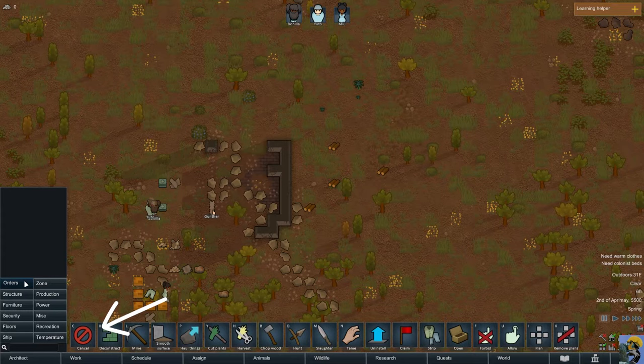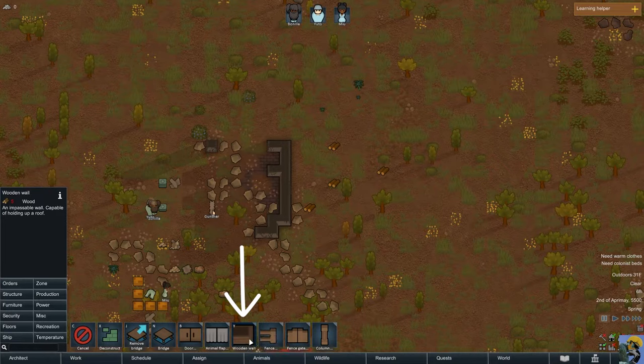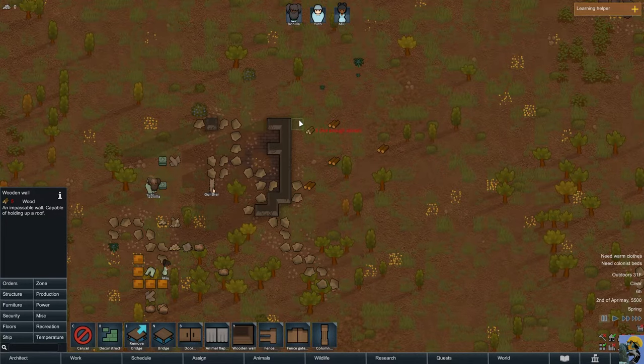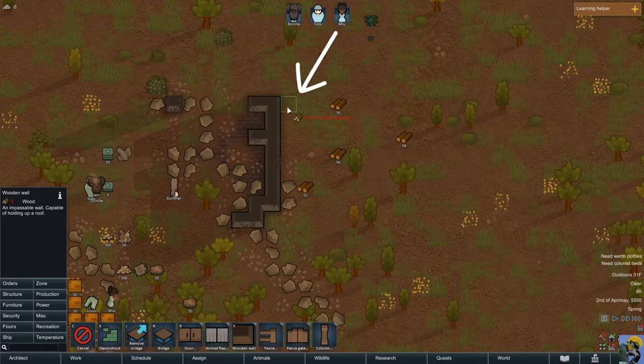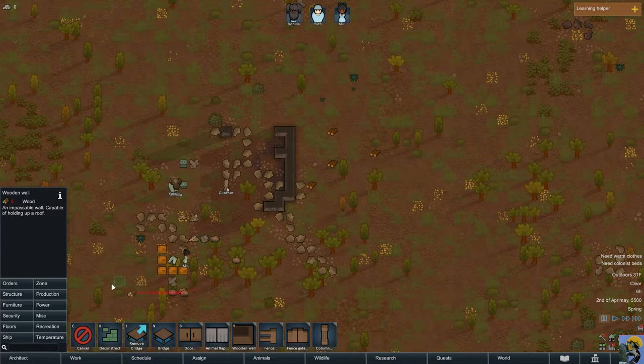In Architect I'll select Structure, then Wall, and build wooden walls. You can build walls out of different materials — steel, wood, or others — but go with wood first. Wood can catch fire and isn't the strongest, but it's cheap and readily available early on. When I start placing a wall, a green box shows the designation and tells me it'll cost 5 wood. But the game shows I have no wood stored yet — even though there's wood nearby, it hasn't been hauled yet.